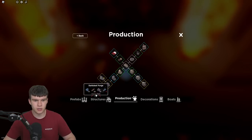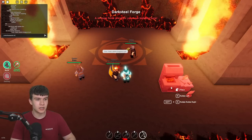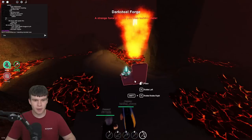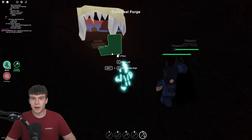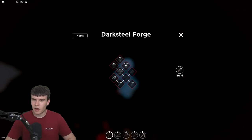Once you have the Obsidian, what you can do is craft a Darksteel Forge. I actually can't build in this area, so we need to mine ourselves out. Once you've gone ahead and got the Obsidian, you can then turn it into Darksteel by crafting it. You need one Obsidian - I think it's maybe one Obsidian, five Iron, and one Iron bar, something like that. As you can see, you can go in and craft all these Darksteel bars, which is awesome.